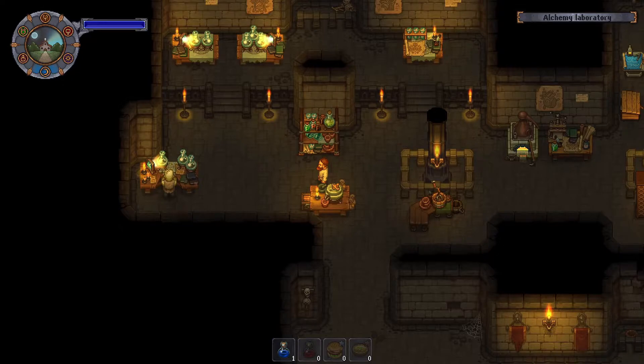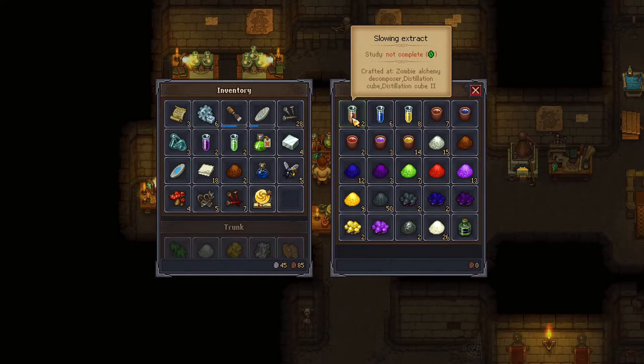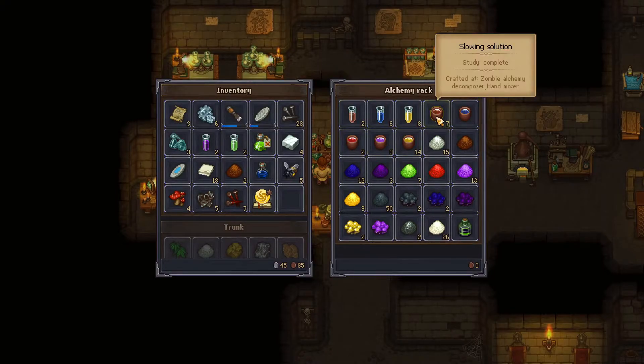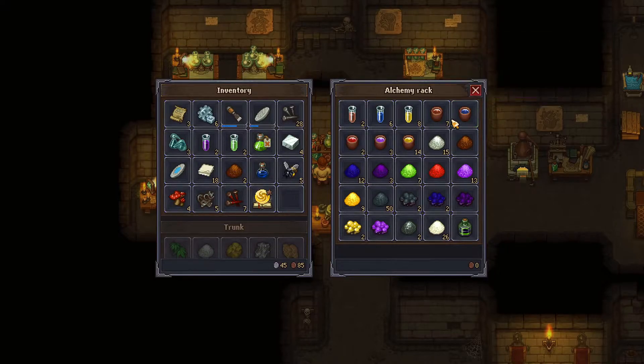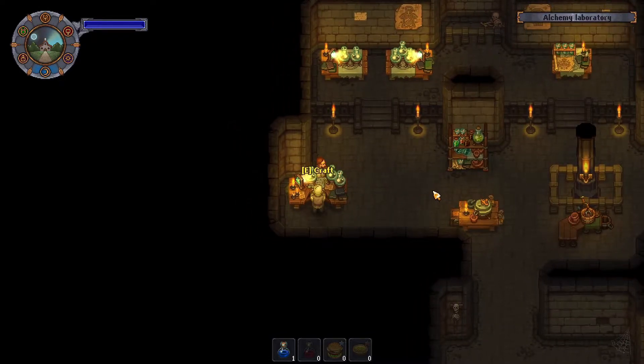So for the preservative I need one life powder, one slowing solution, and one slowing extract. I don't think I have that. Life powder I do, slowing extract I do, and then I need slowing solution. I do have it — wait, what? Oh maybe he can't make it.